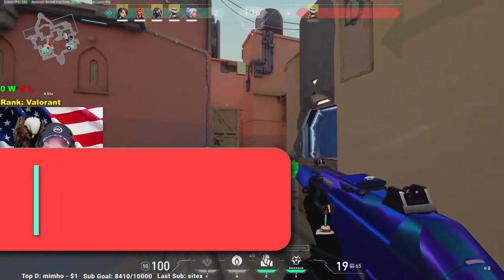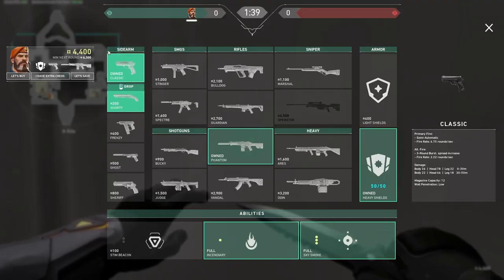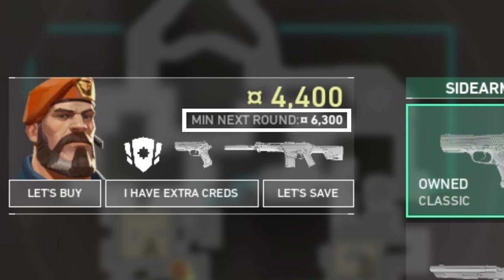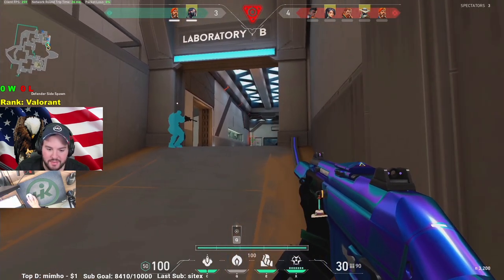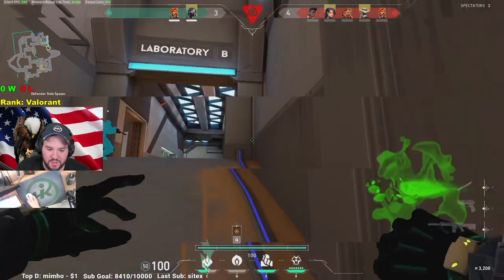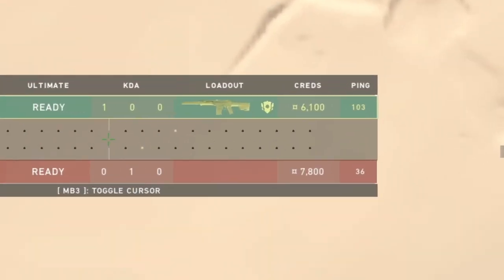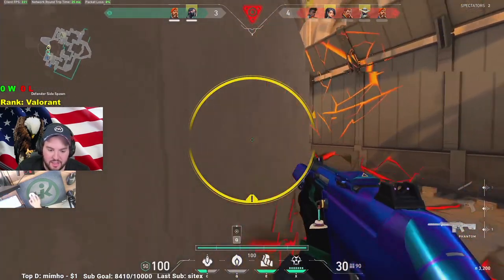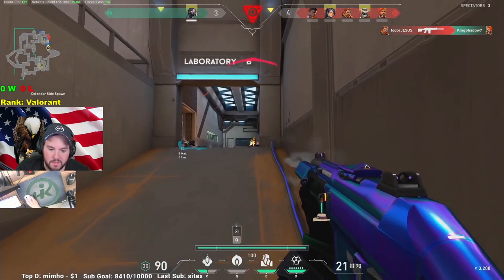For our third tip, we are going over some important economy information. Did you know that when you go into your buy menu you can actually see how many minimum credits you will have next round? You can use this to know whether you should full buy or save. Remember, you need 3900 credits to buy a rifle and heavy armor. Not only that, you can also check your scoreboard to see how many credits the enemy team is starting with next round.